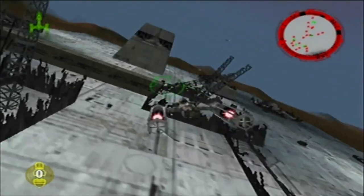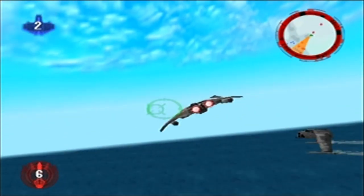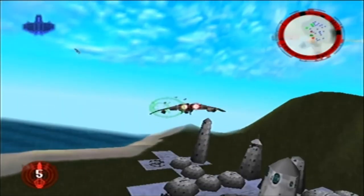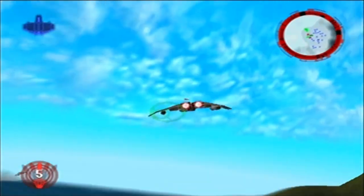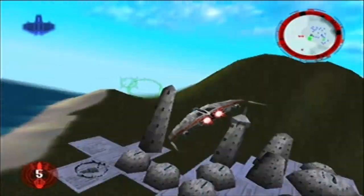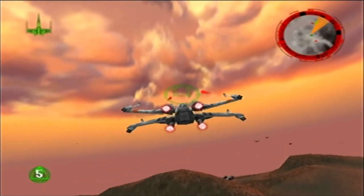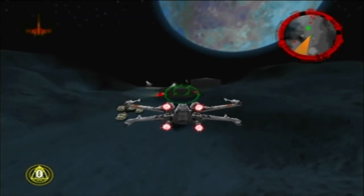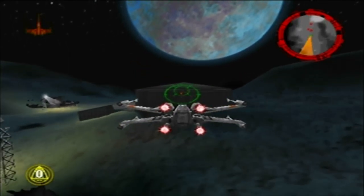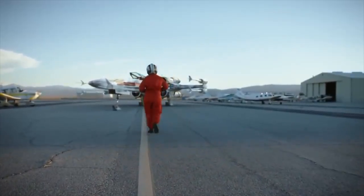In addition to Nintendo 64, the game also released for Windows. Upon release, critics praised the game's technical achievements and flight controls, but its use of distance fog and the lack of a multiplayer mode drew criticism. The game's sales exceeded expectations, and by August 1999, more than 1 million copies had sold worldwide. Rogue Squadron was a hit — it spawned two sequels, a spiritual successor, and some elements might find a way to the big screen.